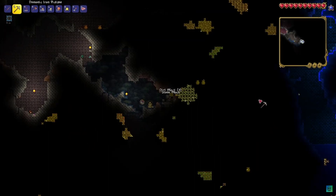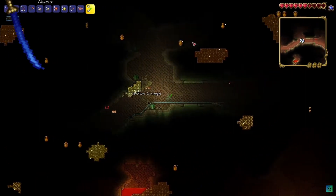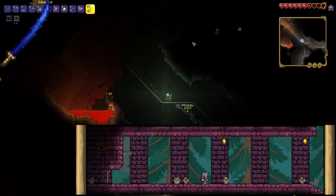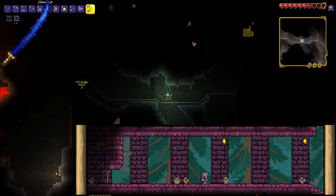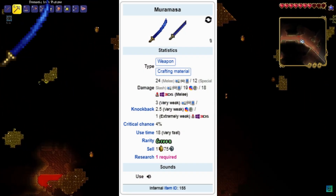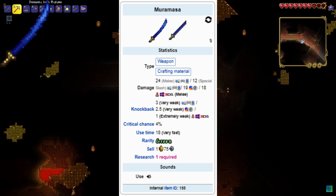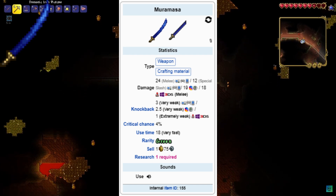The Muramasa is a weapon you can find in the dungeon and is an item for Knight's Edge, obviously. It does 24 damage, which is pretty much the same as the Blood Butcher, which is also a really good weapon, but we'll get into why this sword is good.